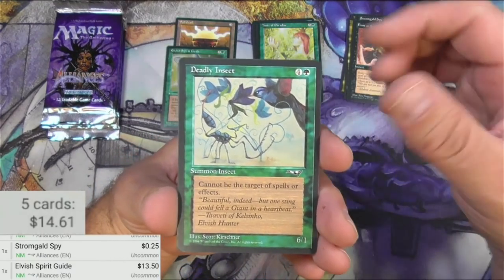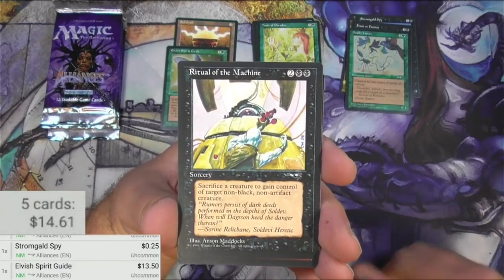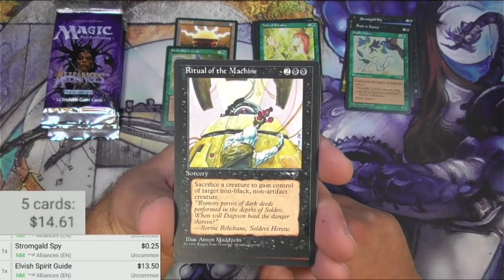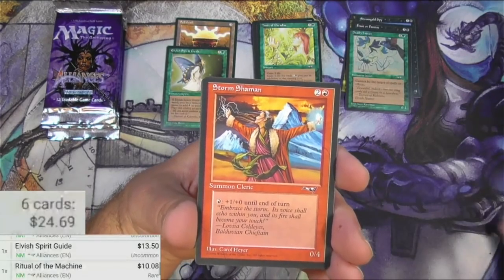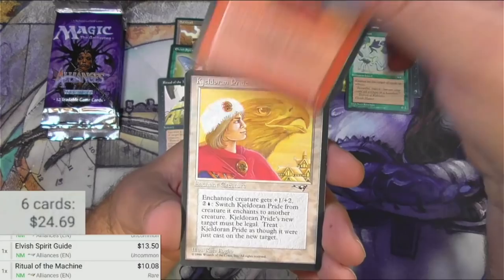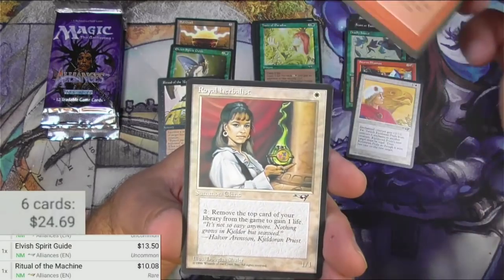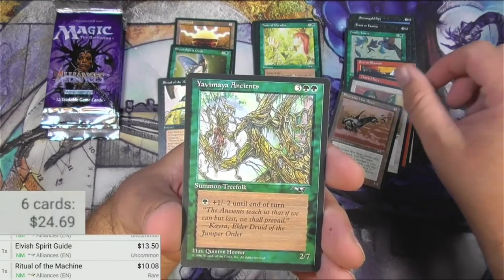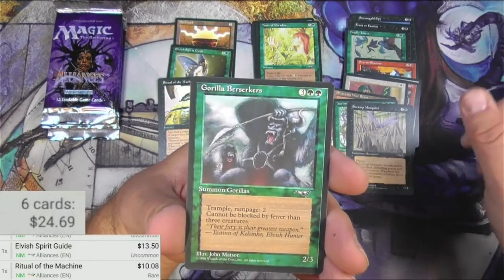Deadly Insect. And the rare is a Ritual of the Machine — so this is a good card. Sacrifice a creature to gain control of target non-black, non-artifact creature for four. It's okay. 10 bucks. I believe it's on the reserve list. Storm Shaman, Keldoran Pride, Bestial Fury, Royal Herbalist, Pyroxian Warbeast, Yavimaya Ancients, Swamp Mosquito, and Gorilla Berserkers.